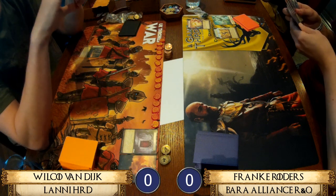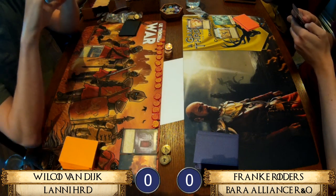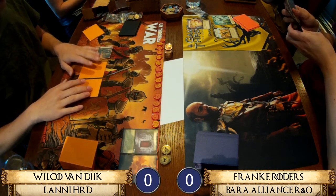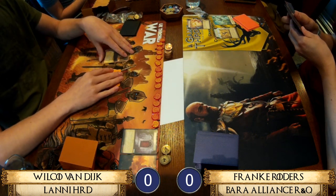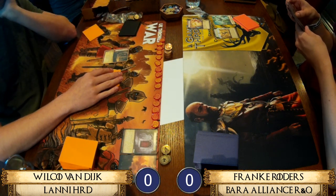Hello and welcome to this top 8 game from the UK Thrones wall with me Rebecca Walker, joined as always by Richard Walker. On the left today we have Wilco van Dijk playing Lannister House of the Red Door, with Veils of Casterly Rock. On the right hand side we have Franca playing Baratheon Alliance playing with Rose and Cohort.